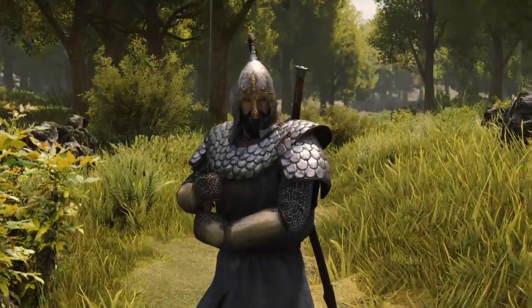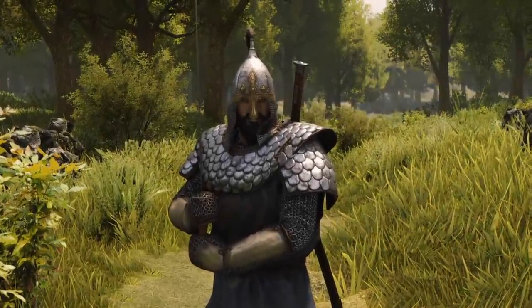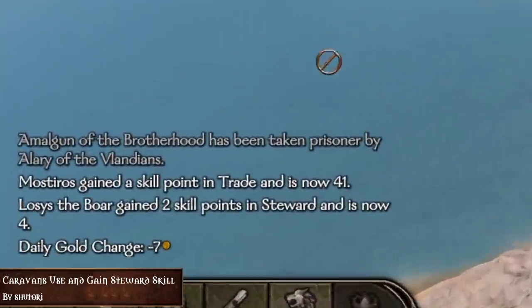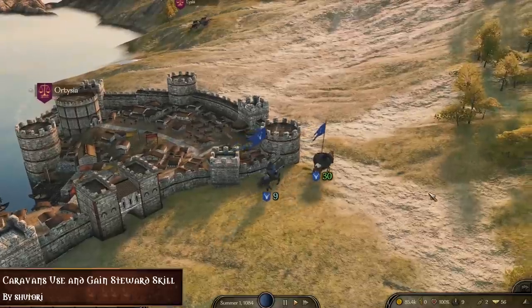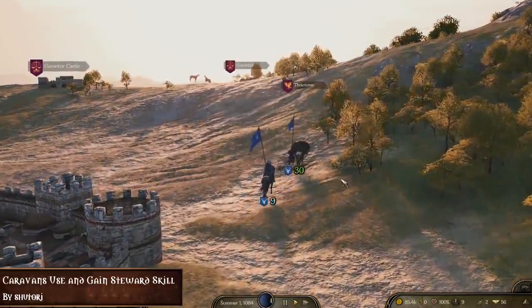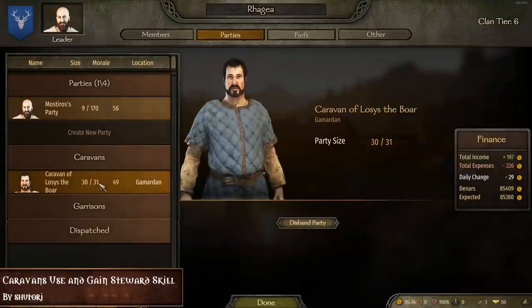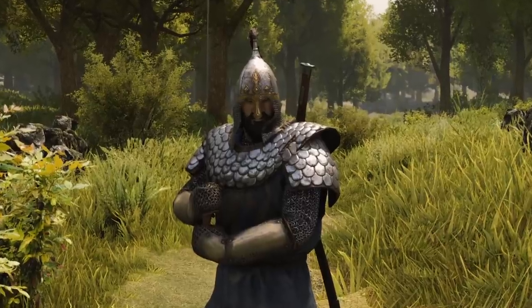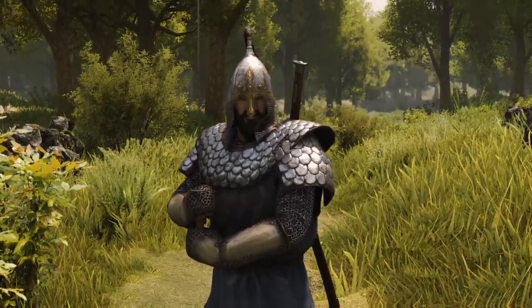And while we're on XP gaining stuff, why not add the mod Caravans Use and Gain Steward Skill, which seeks to improve the balance of caravans by making them gain steward XP. With this mod your caravans will use their own steward level to increase their party size. They will start off with 30 units and will recruit more as they go along. You can check the amount of units the party can have in your clan tab. So say goodbye to parties of 50 bandits raiding your 15 men caravan.